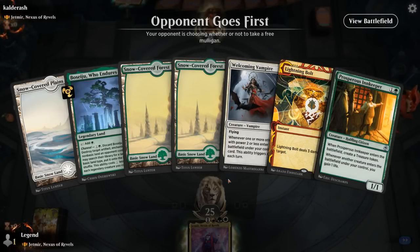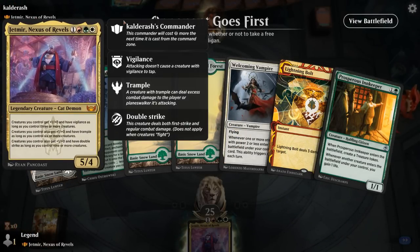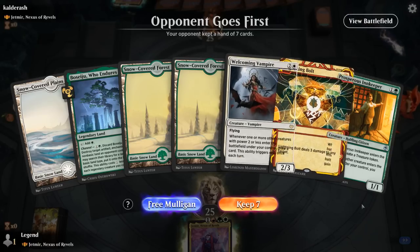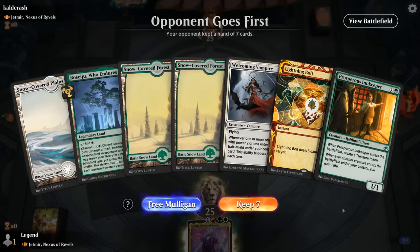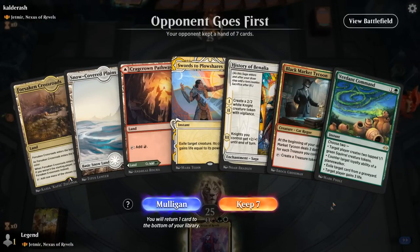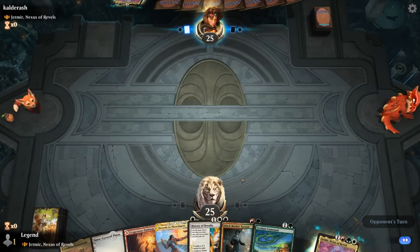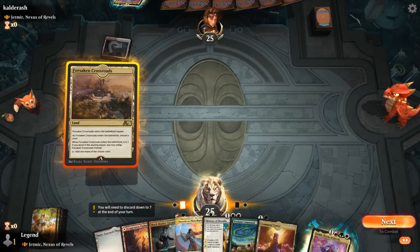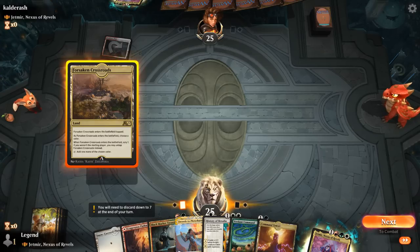Game 3: the Jadmir mirror match. Our initial hand has Lightning Bolt — not great at dealing with tokens — and we mulligan into a better hand with Tycoon for early acceleration. We play our land on green and scry, since we need red and green for Tycoon.